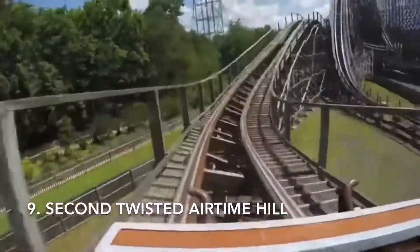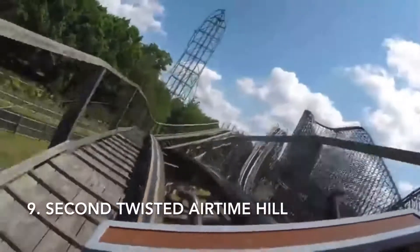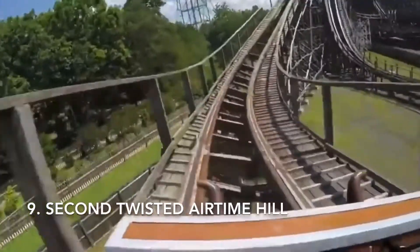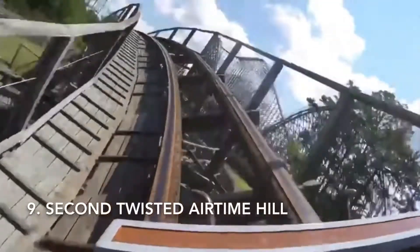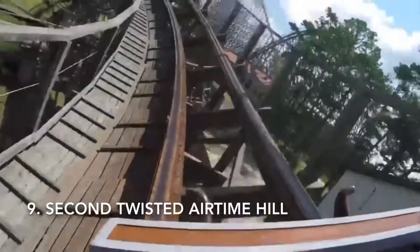Coming in at number 9, we have the final Twisted Airtime Hill right before the brake run. This is a decently good element — it's kind of cool how you're banking one way, then you get a little floater moment, and then you're banking the other way. It's pretty cool, but it's kind of short and not that strong, so that's why it's at number 9.